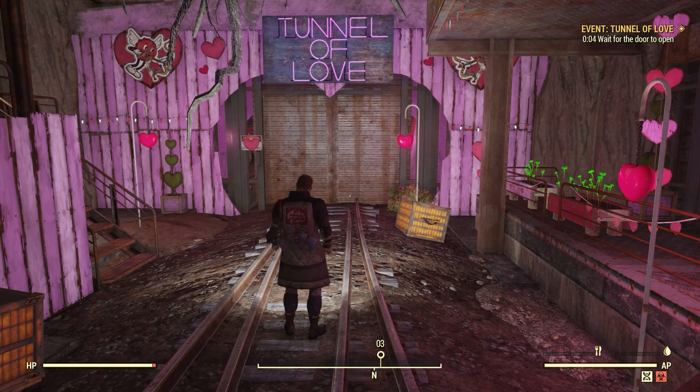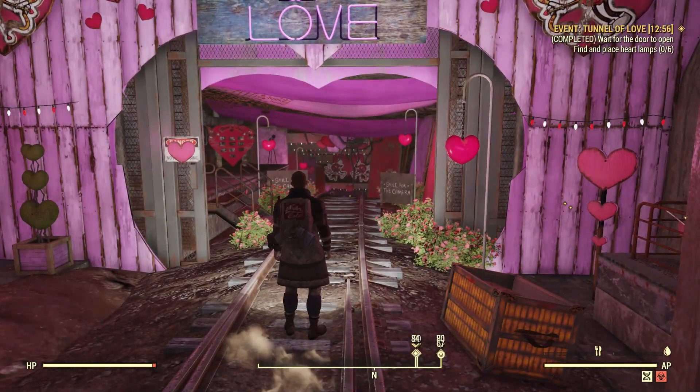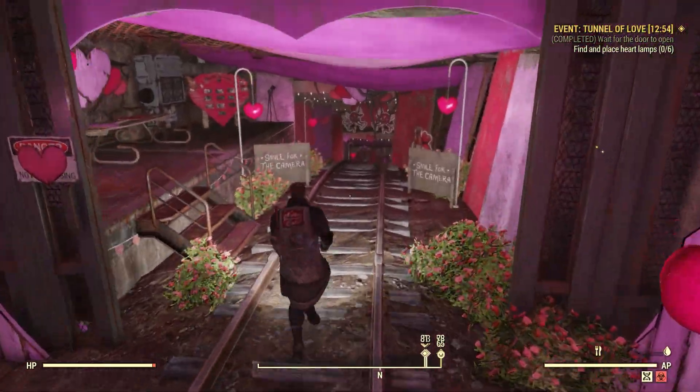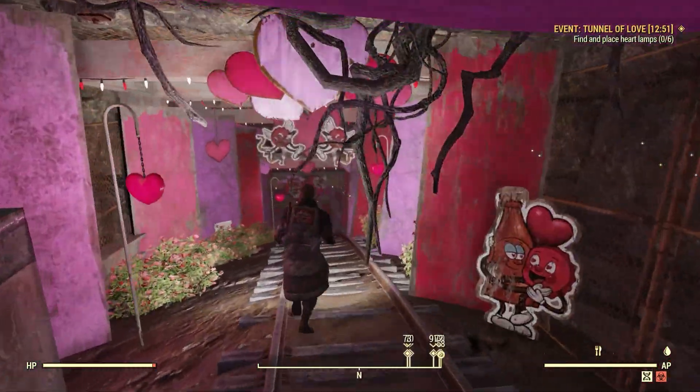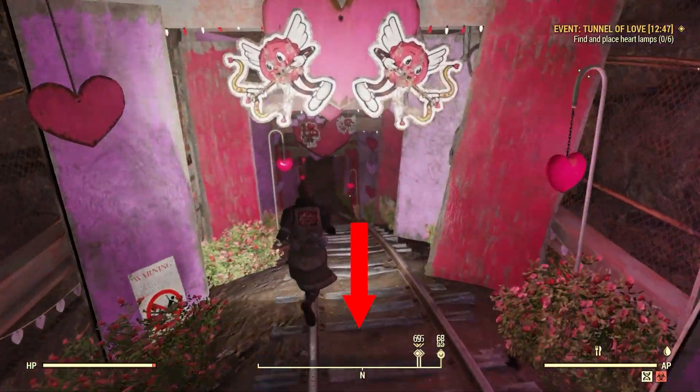Once you have spoken with Mr. Lovely and kicked the event off, you have another 30-second timer for the doors to the Tunnel of Love to open — just enough time for a Nuka Cola. Once you enter into the Tunnel of Love, Mr. Lovely will let you know that some of the heart lamps in the Tunnel of Love need to be repaired.